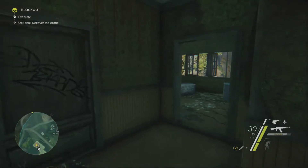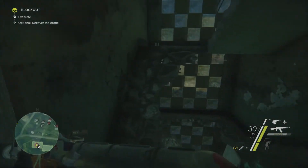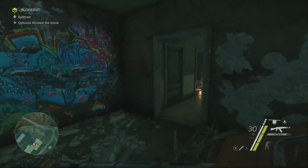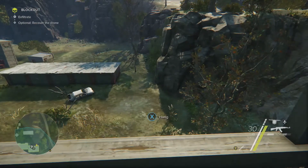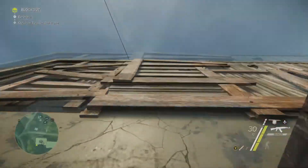You can take a look around real quick if you want, but there is nothing else really to find. What you actually want to do is jump up to the next story just like this, and then go up the stairs. Work your way down the hallway, and out here you will find a balcony in which you can hang off of. Hang off the balcony, shimmy over to your left, and then climb up to the roof on top.